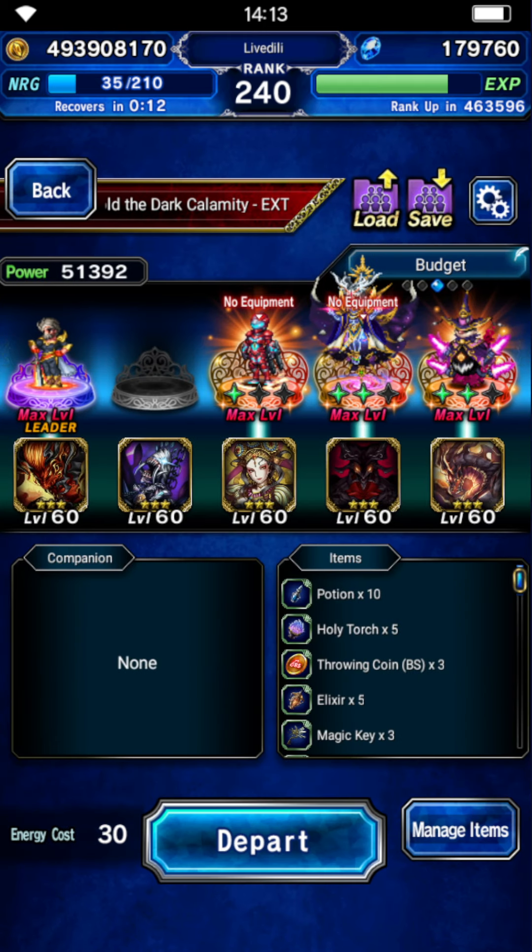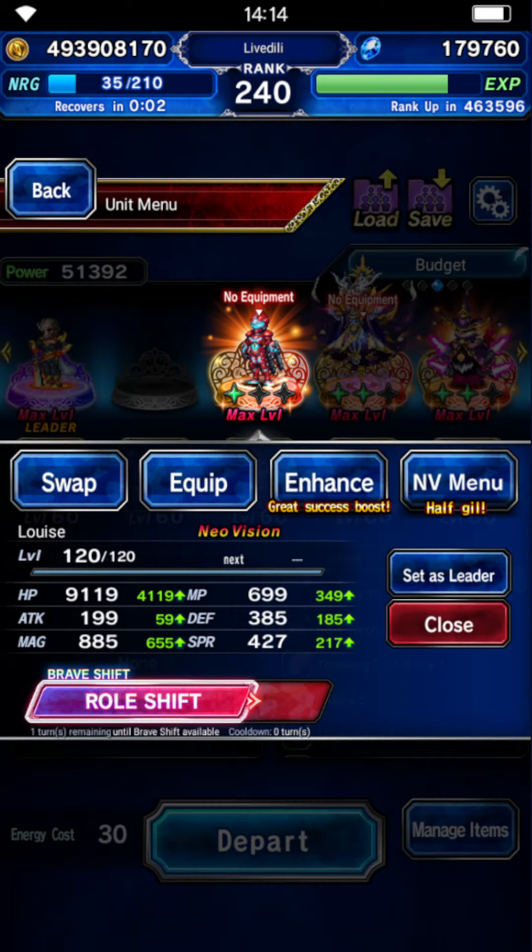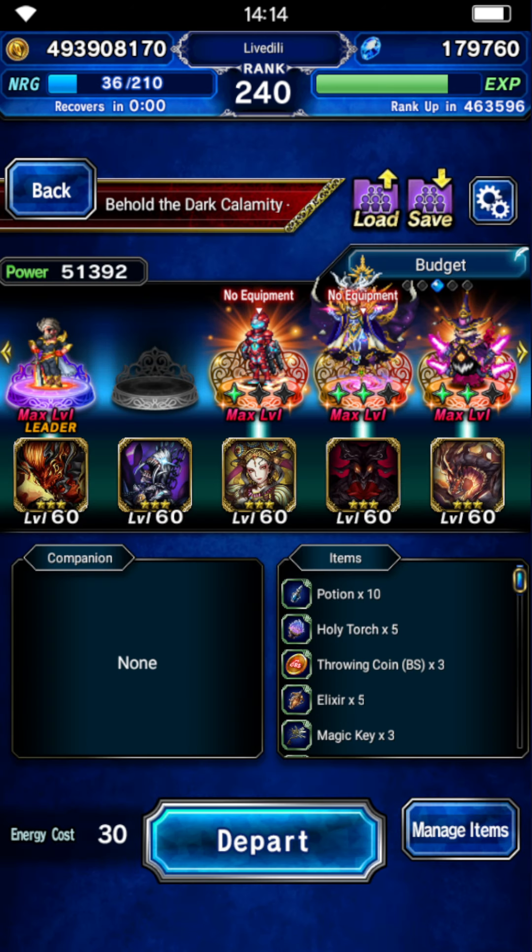We have our 6-star Galuf making this fight a whole joke. We have an entirely ungeared Louise EX plus 1 — you don't even need EX plus 1 Louise, honestly. All you need is EX 0 Louise because we're not going to use the Brave Shift here. All you need is the 90% spirit break. What would also work technically is Savior of Souls Lightning — it'll just take at least a second turn until you can do the 90% spirit break, but that's fine.